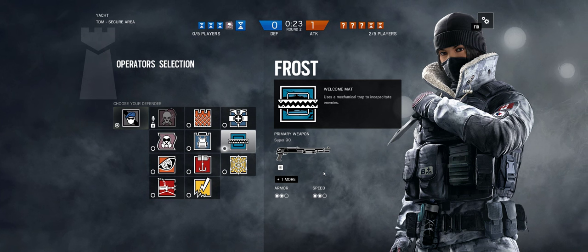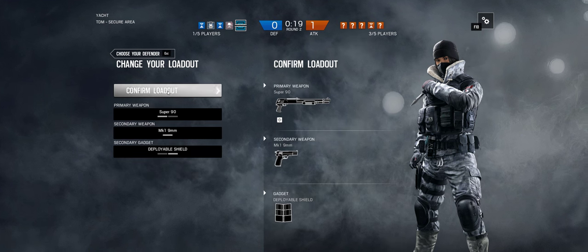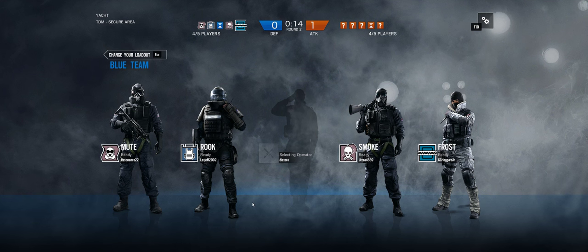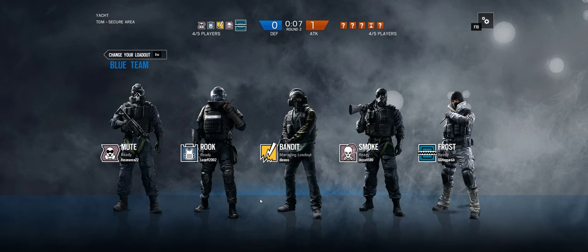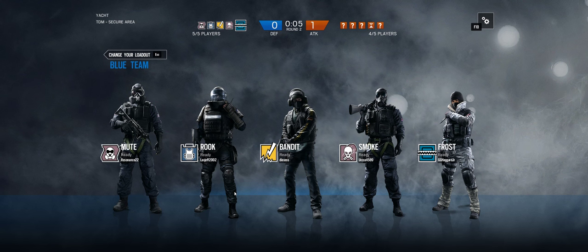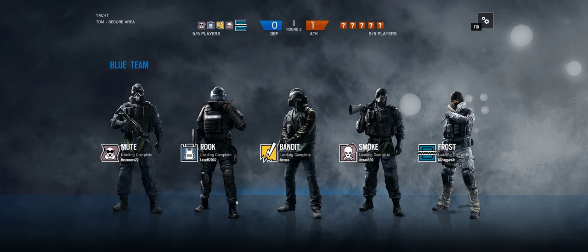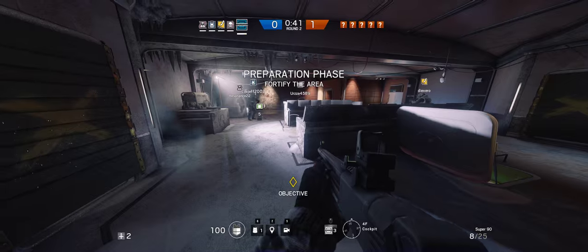He wants to be Frost. I can be Frost. I'm Rooking — I'm just gonna Rook all the time. On defense? Yeah, because he's the armor guy. Rook gives the extra armor. Yeah, Rook is great — thanks for being Rook. Putting down armor. Putting a dispenser here. Grab the armor.